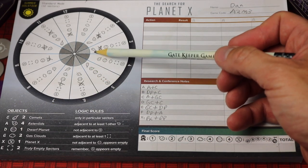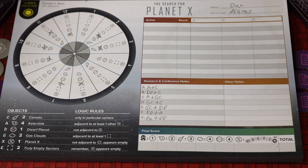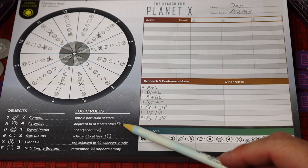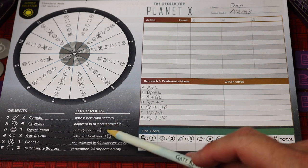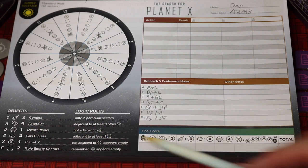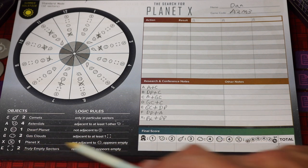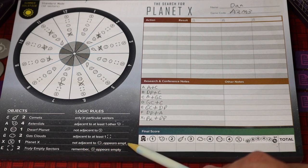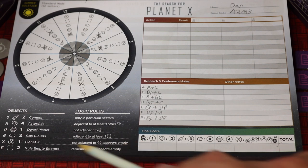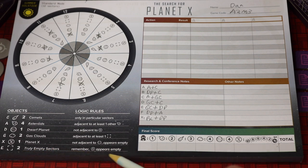For example, comets are only in particular sectors — your map shows which sectors comets are possible in. The four asteroids are each adjacent to at least one other asteroid. Dwarf planets are never adjacent to Planet X. The two gas clouds are adjacent to at least one truly empty sector. Planet X is not adjacent to a dwarf planet, but it appears empty. As you do actions and look for things, empty sectors might actually be Planet X — that's why we say 'truly empty sectors.' There are two truly empty sectors, but Planet X will appear empty.